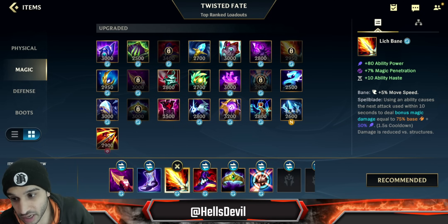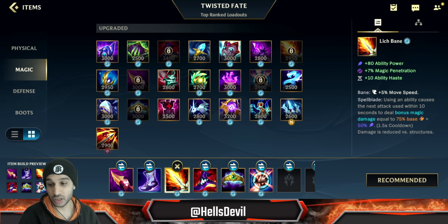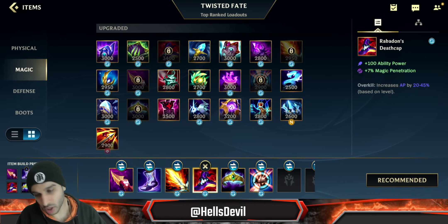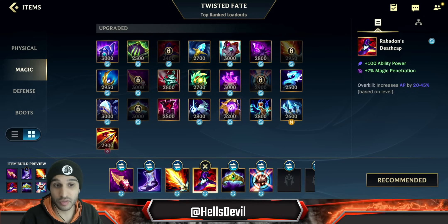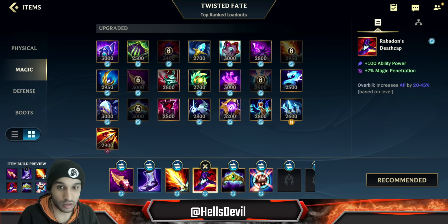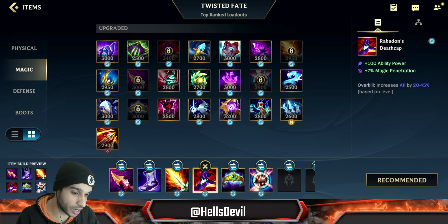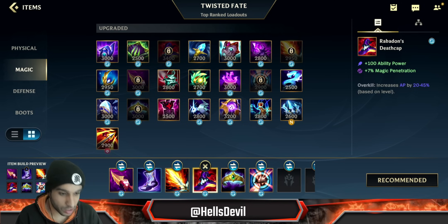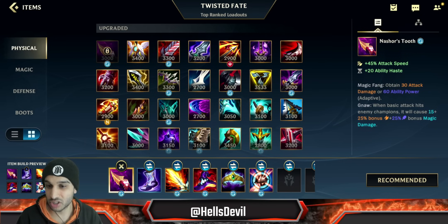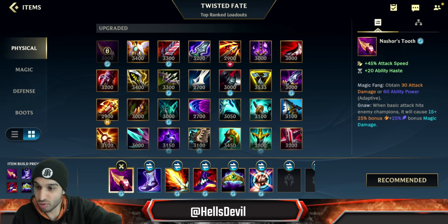Lich Bane will give you big damage on your cards — your second ability: you stun the enemy and it gives you huge burst damage. Next up, Rabadon's Deathcap. This gives you huge follow-up damage too — this is where you'll start to get close to one-shotting enemies. You ult a lane, use your second ability with Lich Bane, your first ability does insane damage, and your third ability with Nashor's Tooth — boom boom boom, they're going to take huge damage.